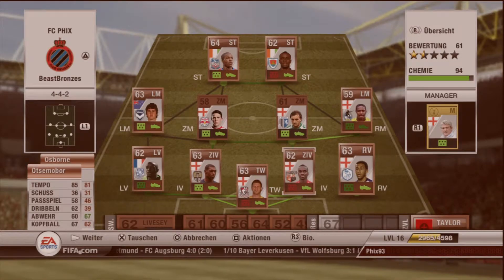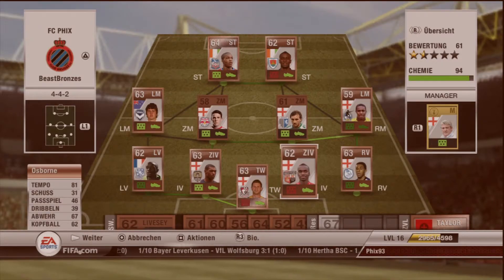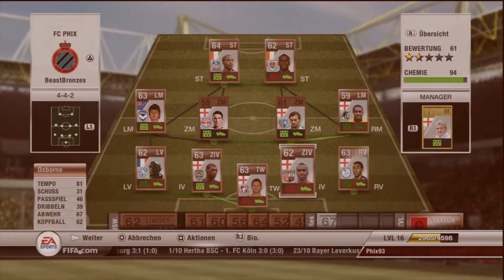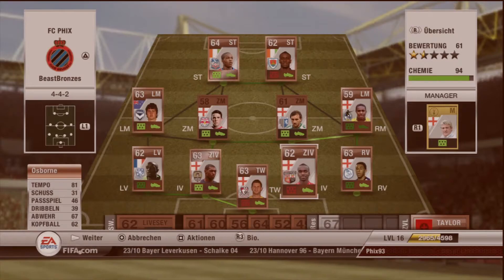As centre back, Osborne — 81 pace, 67 defending, 62 heading. He's a bit of a beast, I think. Costs 11,000 coins from Brentford, but he's worth the coins.